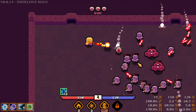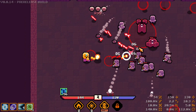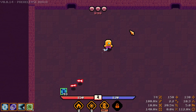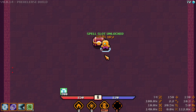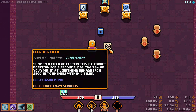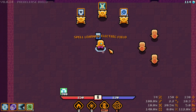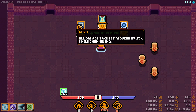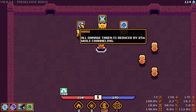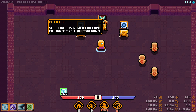We've already seen some new stuff but a lot of this was in the early itch version. We've unlocked our next spell slot — electric field: summon a field of electricity at a target position for six seconds, dealing 70% of your power as lightning damage each second to enemies within five tiles. More max mana is lovely. All damage taken is reduced by 25% while channeling — that would let me just sit there using my solar beam. I like it.